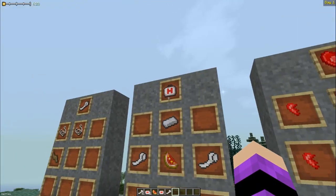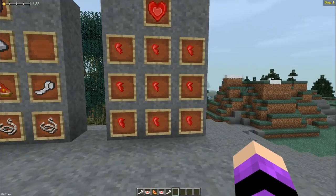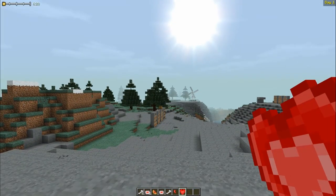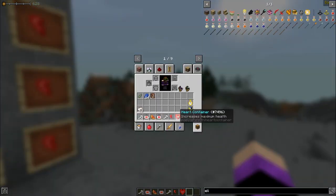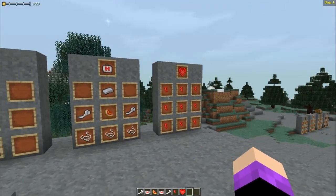To permanently increase your health, find heart crystal shards in the Beneath. Collect nine shards to craft a heart container, then right-click it with five experience levels to permanently gain an extra heart. Note that health also scales with your level — higher levels give more hearts, but losing levels also reduces health — so heart containers are a reliable way to permanently increase your health pool.